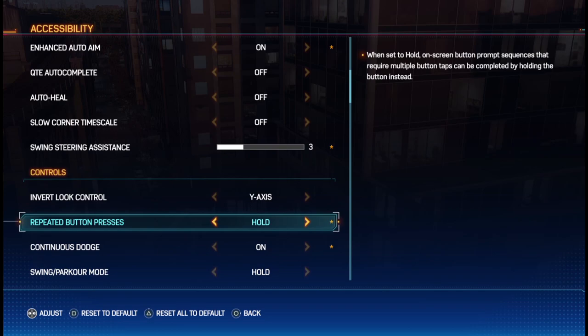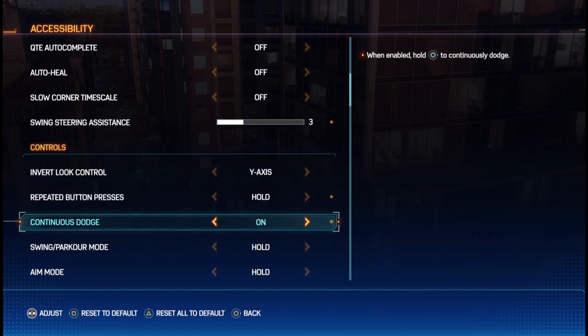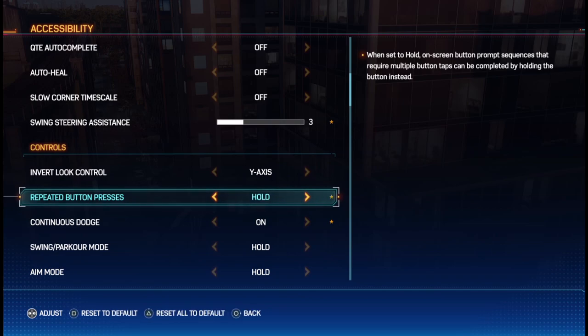Back in the accessibility menu but starting from the top down, the settings I've changed in the assists are auto-aim and swing steering. Enhanced auto-aim I turn on because in the heat of combat you just want your web shooters or web strikes to snap to a target when manually aiming. For steering assistance, I know a lot of players will set it to 0 as a point of pride, but at 0 I find the game often gives me maximum length web swings that bring me to the ground. Since we can't control where our web lines anchor or adjust the length of the lines, this is a frustrating guessing game. Setting it at 3 has been a good balance of making me put more thought into how to swing while also giving me a cushion.